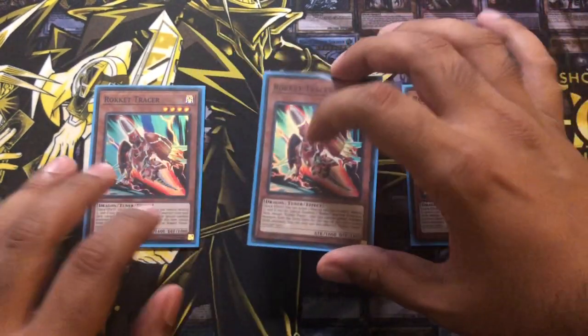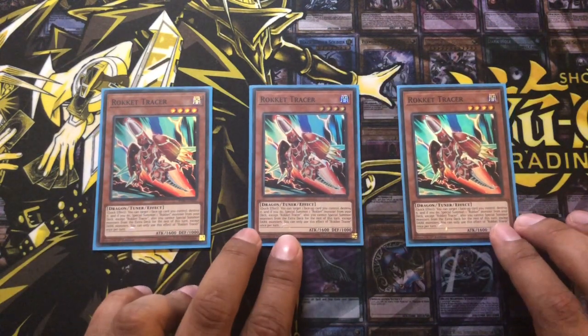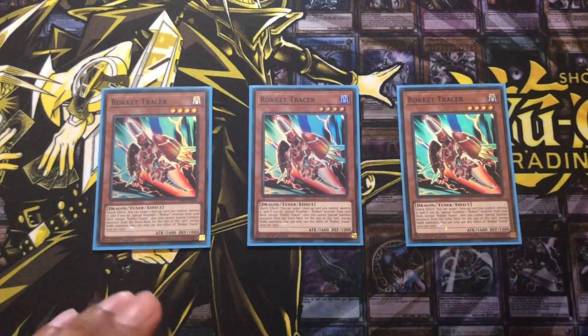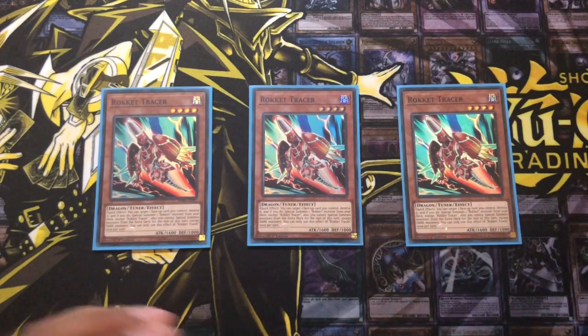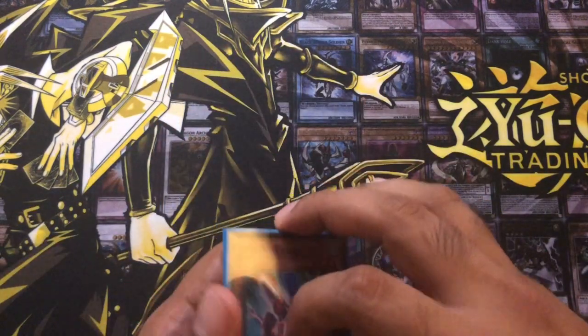The dark monsters condition is not really a problem because you've only really got dark monsters in your set, and in your extra deck it's all dark monsters as well. So that's pretty fine. And obviously its effect to destroy a card on the field and special summon another Rokket is a really great effect. So that's three Rokket Tracers.